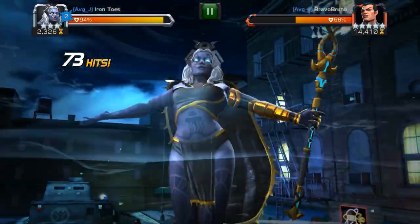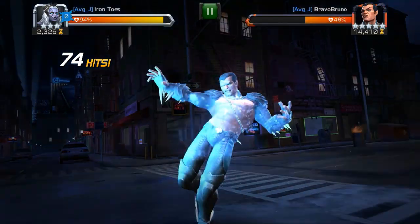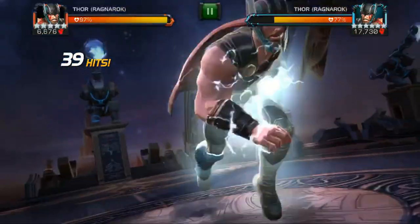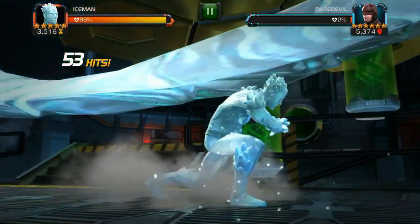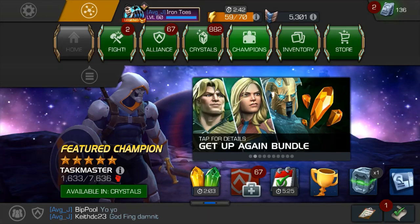Kabam put their creative pants on last month and gave us this gem, the Pyramid X variant of Storm. Here's your quick guide on how to use her. Let's jump right in.